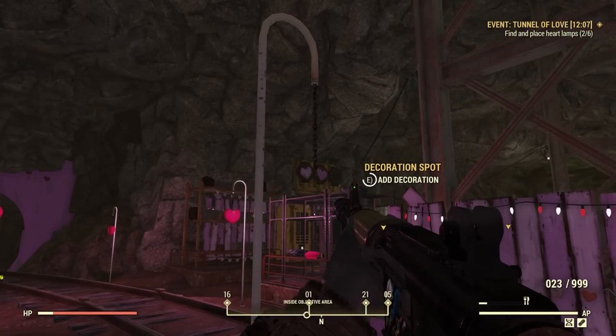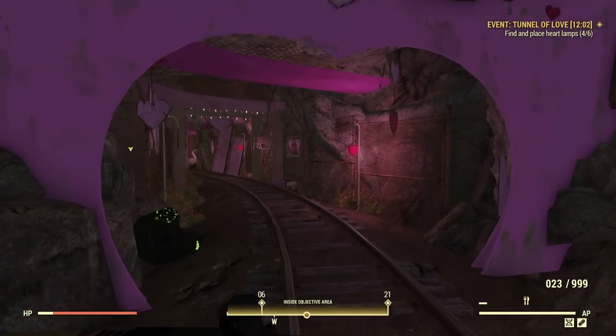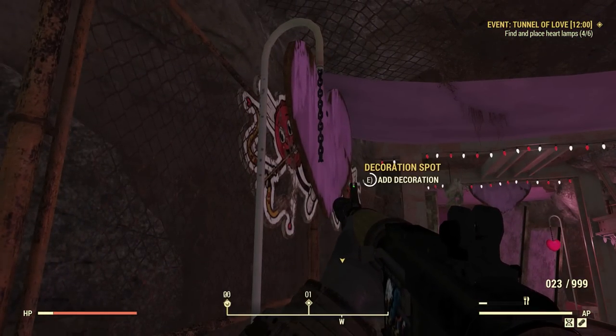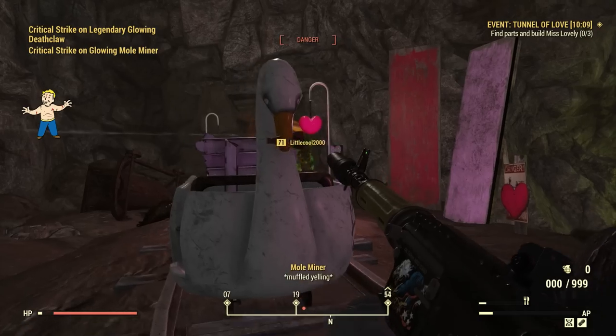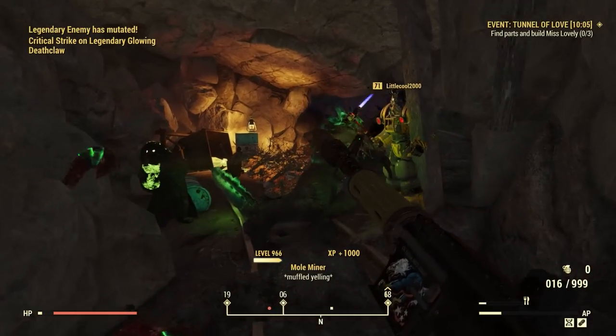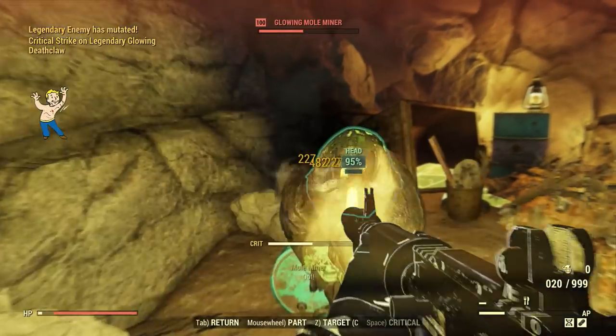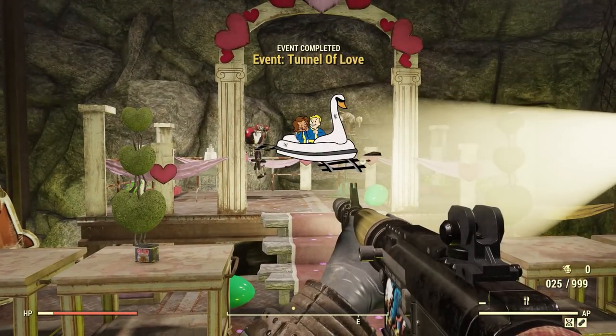And then lastly, we have the Tunnel of Love event, and this one is neat. You pretty much just have to help fix a ride by finding some heart decor and placing it where it needs to go, then fixing the broken tracks along the ride. While you are doing this, you are going to be fighting waves of mole miners and mole rats, and even a glowing deathclaw. Eventually at the end of the event, you will end up building a robot bride and watch a wedding, and it all just flows really well.